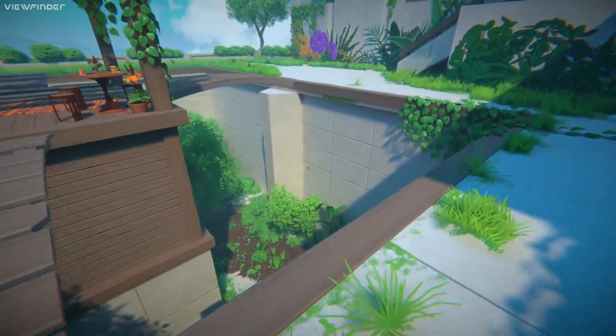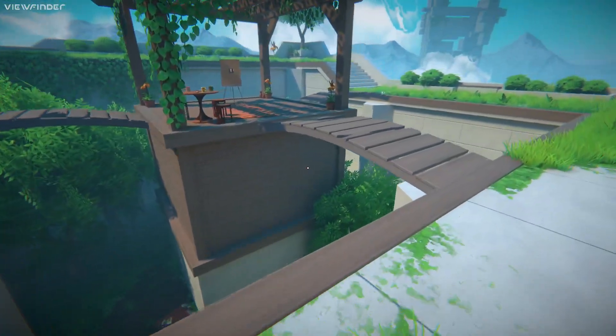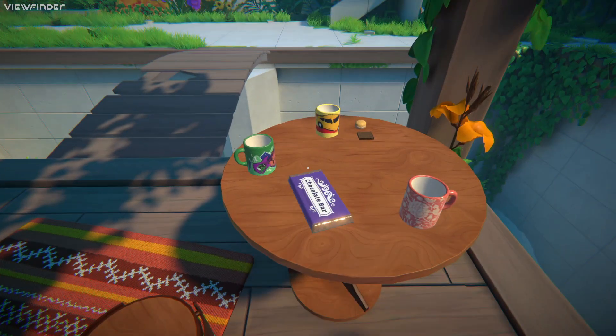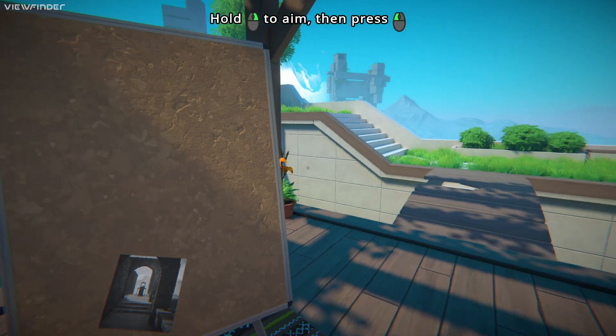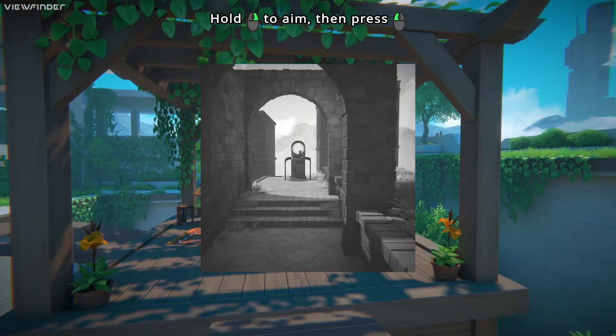This bridge doesn't look like it's in any different state of repair than these others — they all look kind of rickety. This one holds, at least. What's an old photograph doing here? You hold on. I am trying to eat this chocolate. I cannot interact with the chocolate. Hold right-click to aim, then press left-click.